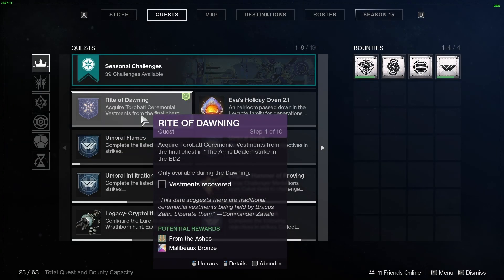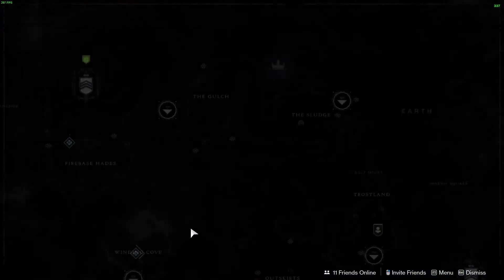For step four, acquire the ceremonial vestments from the final chest in the Arms Dealer strike. The strike is located at the top left of the EDZ.